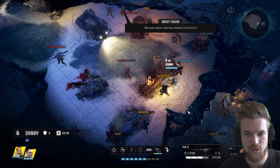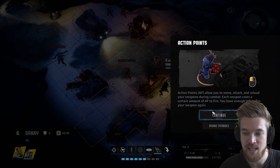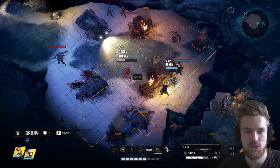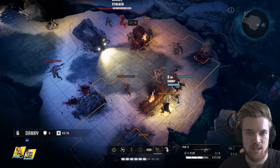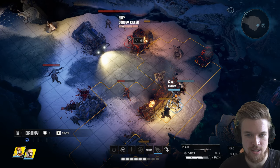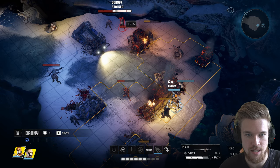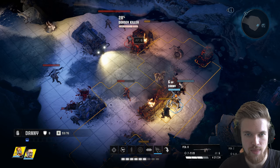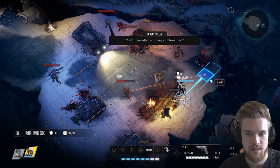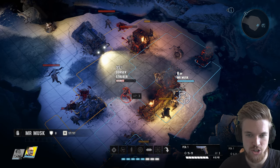They've already killed two people, and we've gained free action points. I have enough action points to fire again, so I'll shoot at some guys in the distance and let my pistol user finish off the closer enemies. We accidentally killed the person behind one target. Now switching to Mr. Musk with his pistol — going to shoot this one in the head. We're a little out of range, so let's move into position.